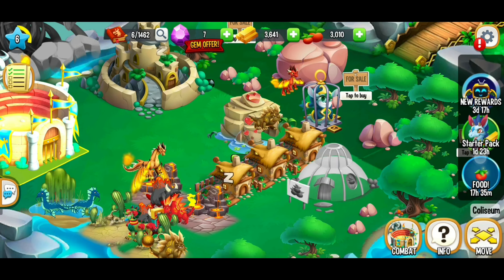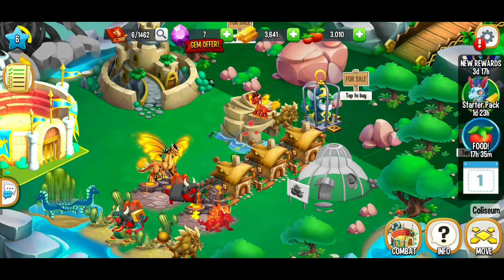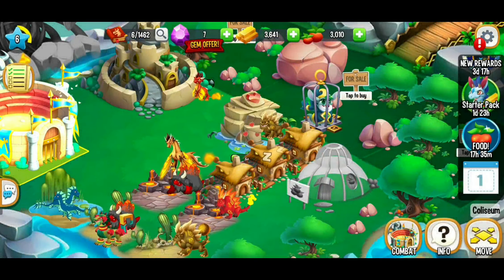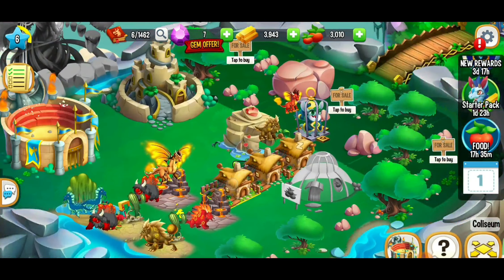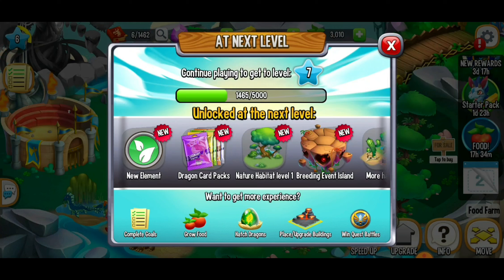On the right side there's always a bar of things you can get — specials, new rewards, information, the calendar for daily streak rewards. They've also got a starter pack if you want to invest money, but I'm not spending any just yet. One thing at a time. When you make food, that also gives you experience. I'd like to reach level 7 — we need 5,000 experience but we're only at 1,465. To get more experience: complete goals, grow food, hatch dragons, place or upgrade buildings, or win quest battles.